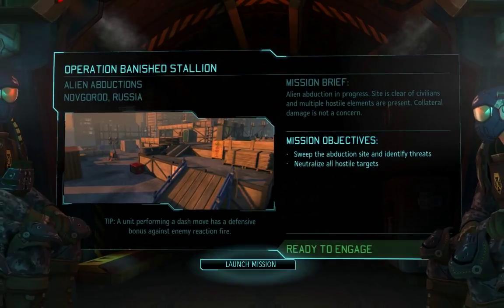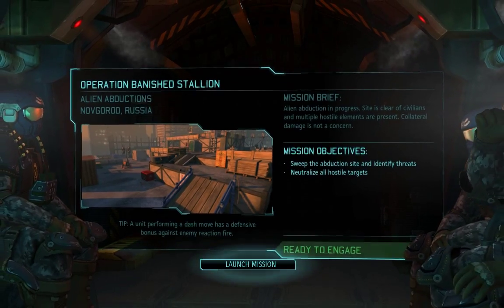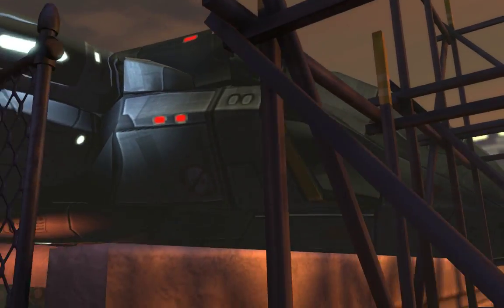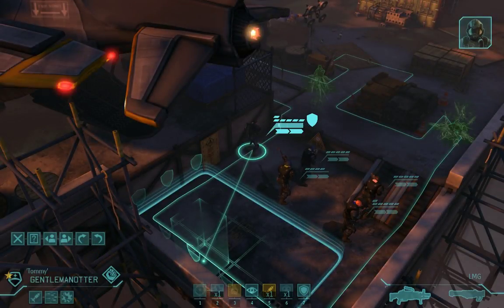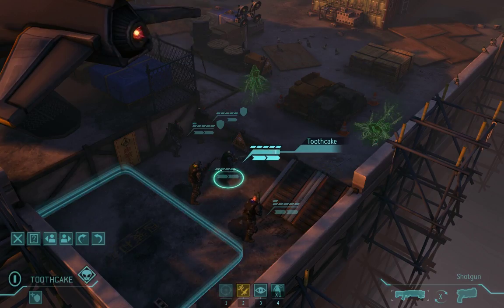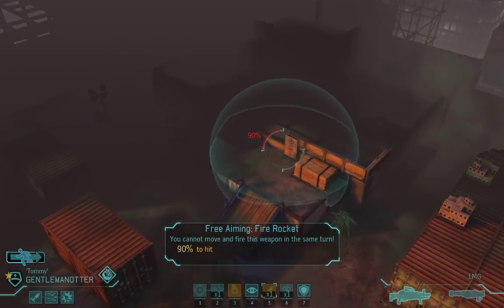Welcome back to XCOM Asia for Operation Banished Stallion, the critical mission to save a Skyrise construction site again. The Argentinian Builders Union must have put in a good word for us, because when the builders of Russia discovered they had an alien problem, they knew exactly who to call. And once again, I would have liked it if they'd built me some bloody cover. As usual, the Skyranger lands in the least protected position on the map — deal with it. We can complain about half cover, or we can kill some aliens. It's time to cowboy up.